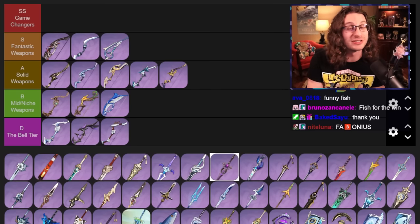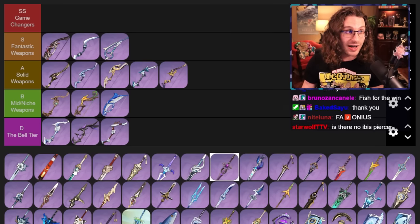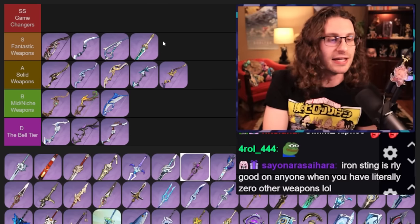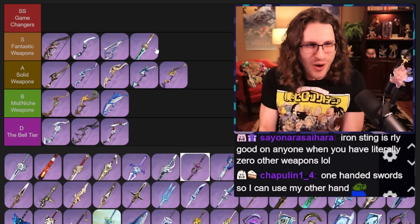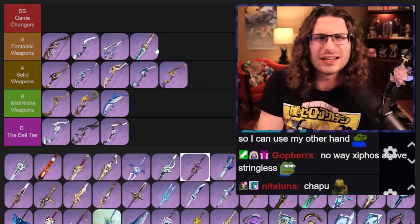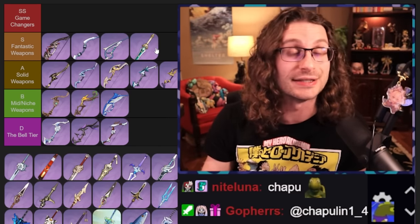It's time for one-handed swords. I put the elemental mastery little trio right here at the beginning. Out of these three swords, the best one is Xiphos's Moonlight. This one is really good — it gives elemental mastery, and then it gives energy recharge bonus to the team based on your elemental mastery. It's perfect for Kazuha, one of the broken characters in the game, and lots of other characters like Kuki. Nilou can run it if you don't have anything better. The weapon banner is kind of sus though.